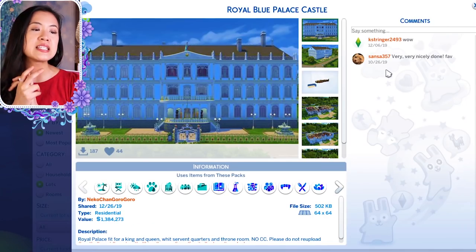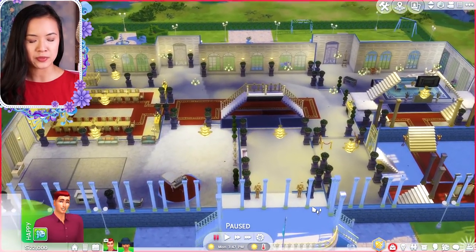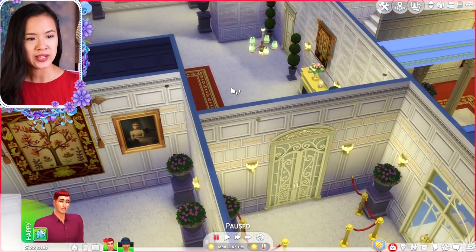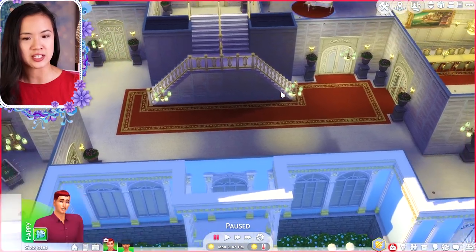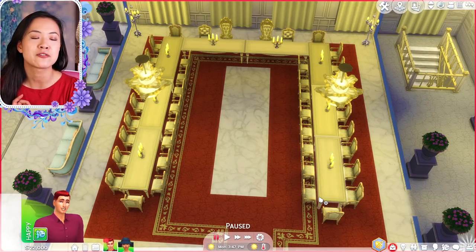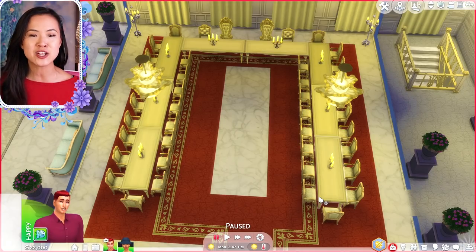The next palace is the Royal Blue Palace Castle by neko-chan gorogoro — her name is Nora and she's also one of my patrons. You enter up some stairs into a beautiful foyer with paintings and tapestry. I love the layout — there are some gated areas and the new stairs that The Sims added look awesome. Then there's the banquet hall, which makes me really want to up my own banquet hall game!